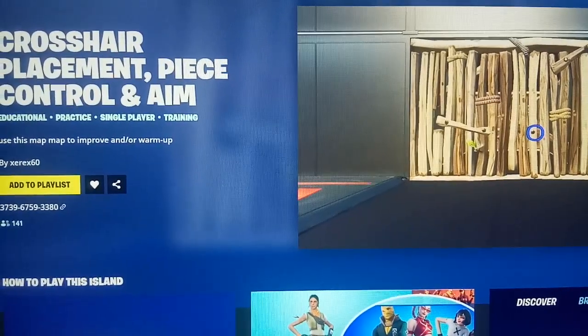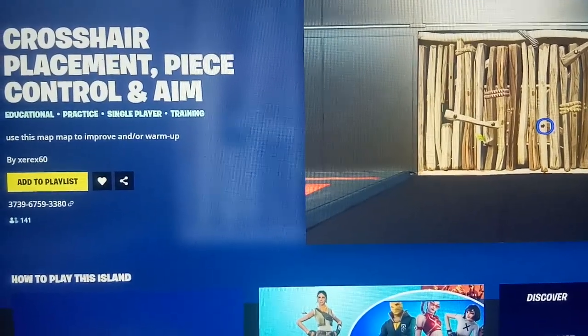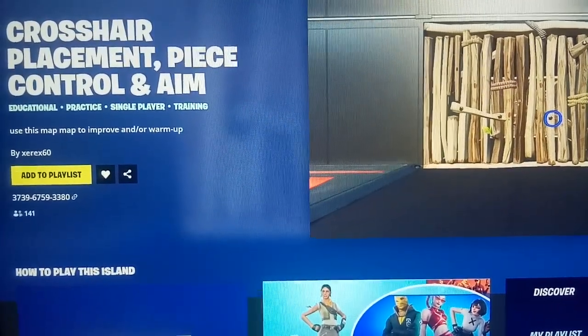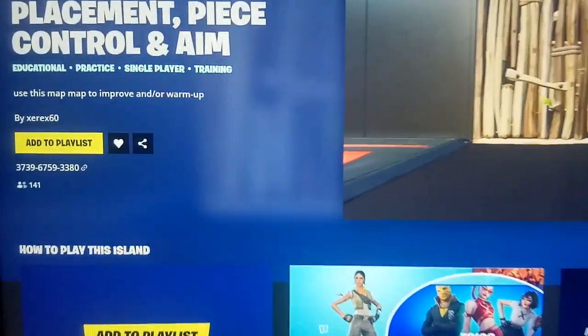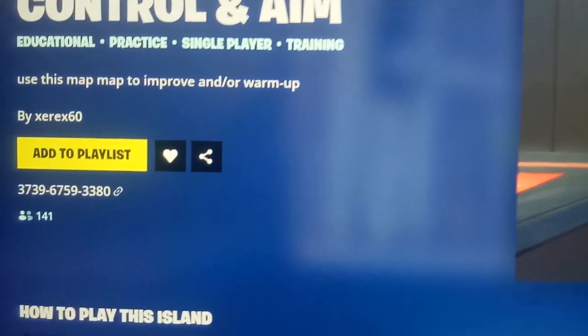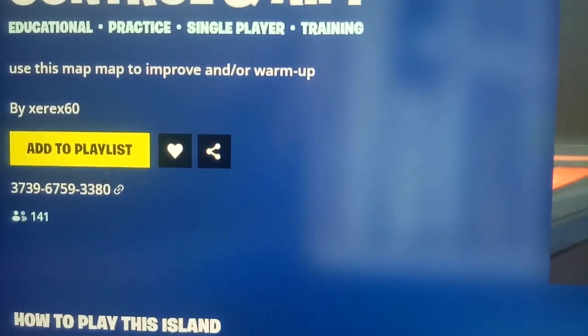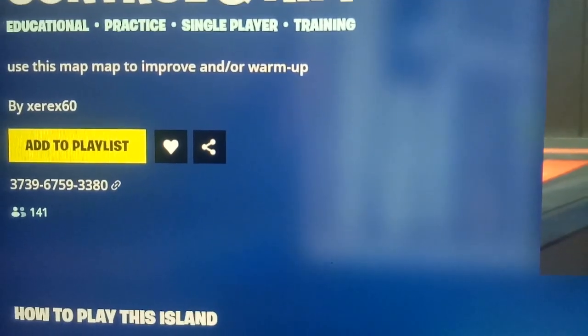This is an educational practice game. In this game, you can use the map to improve or warm up. This game was created by Xtrek16. The map code of this game is 3739-6759-3380.